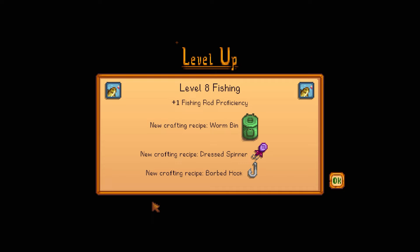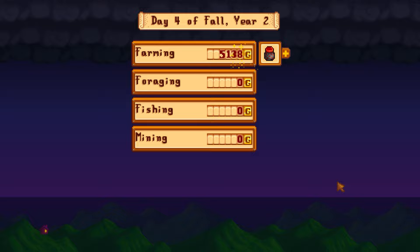I knew it — those randomly glistening rocks blocking the mine passageway are being removed by the junimos overnight! Also reached level 8 fishing with +1 rod proficiency, and received the worm bin recipe. Robin mentioned she'll have different furniture on sale each day. Today she has a dressed spinner and a barbed hook recipe — now we can craft those.